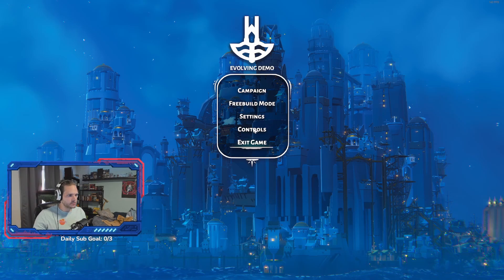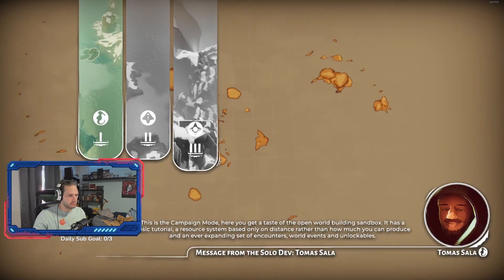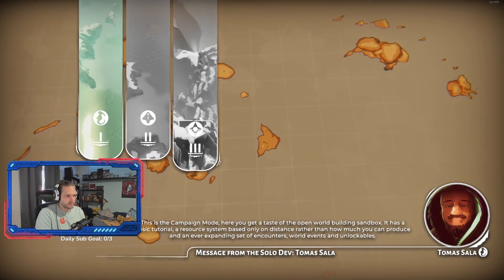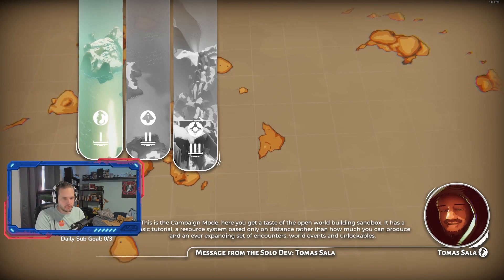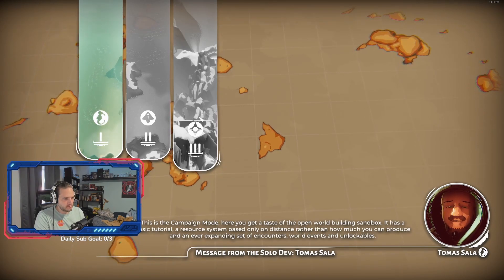Free build mode, trolls, exit game, campaign. This is the campaign mode. Here you get a taste of the open world building sandbox. It has a basic tutorial, a resource system based only on distance rather than how much you can produce, and an ever-expanding set of encounters, world events, and unlockables.